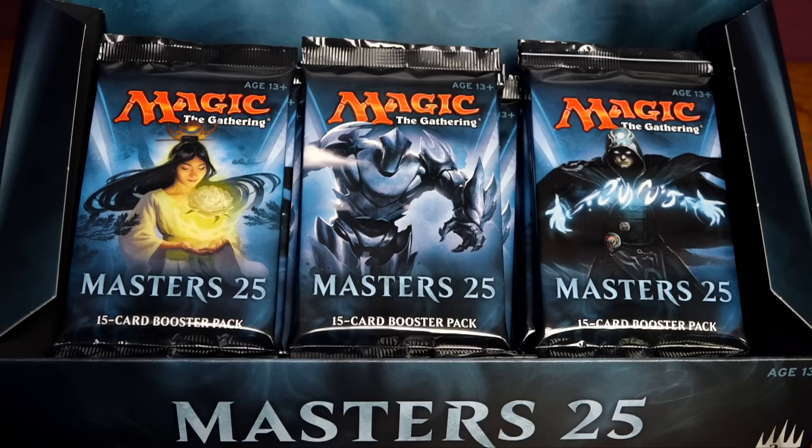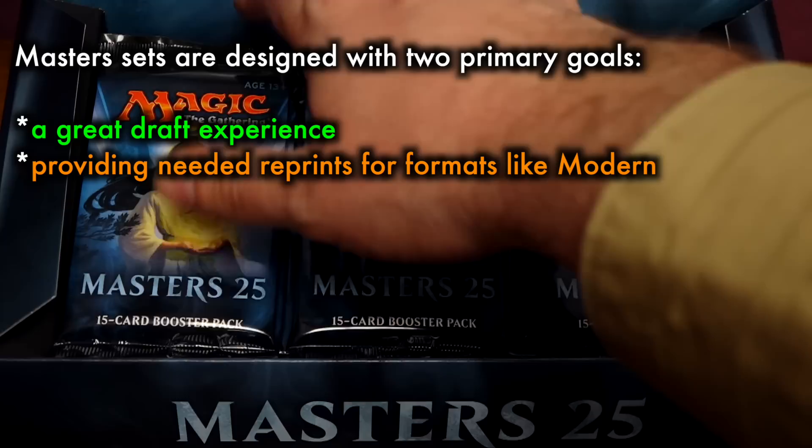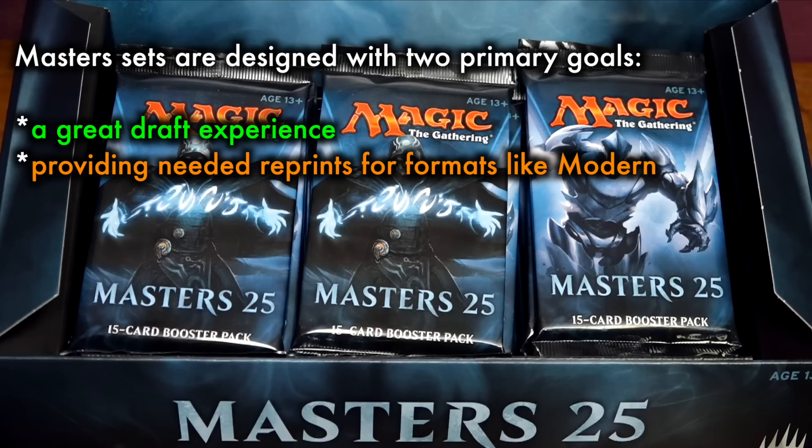Masters sets have always been designed with two primary goals: a great draft experience and providing needed reprints for formats like Modern, and to a lesser extent Legacy and Commander. These goals, however, have often been competing with one another, with the requirements of a balanced draft environment often being the reason that unneeded reprints have made up the bulk of the cards in these sets. And with Masters 25, the added goal of a nostalgia set puts even more strain on this product, and this review will examine each of these elements to see how well, if at all, they've each been accomplished.